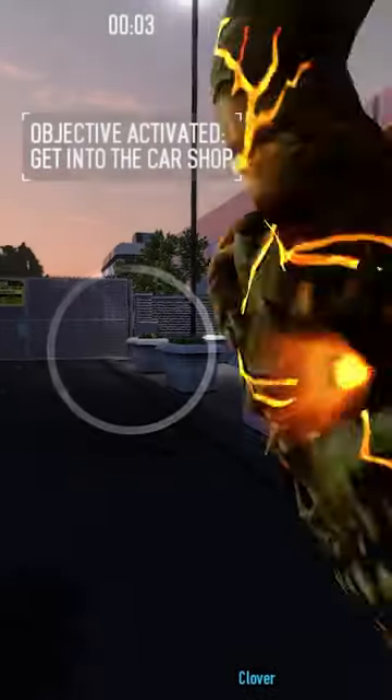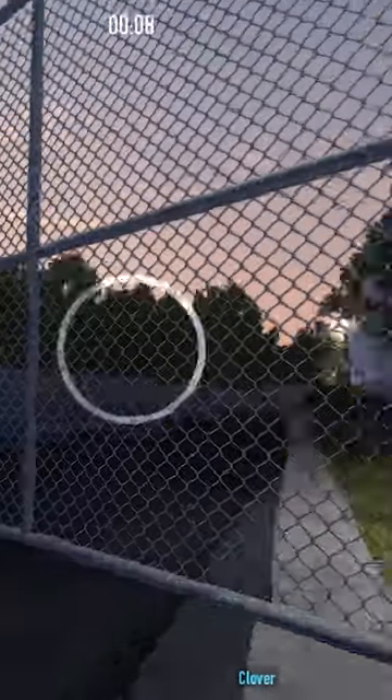How to do car shop in less than 60 seconds, let's go! Step 1: hack the gate you spawned closest to and find the door inside.